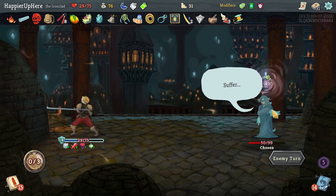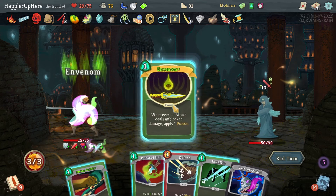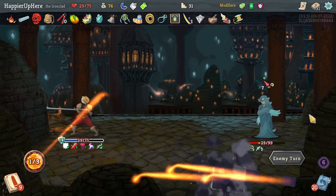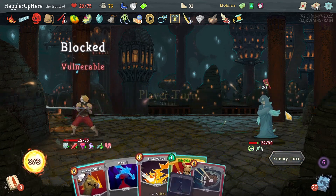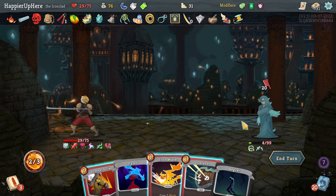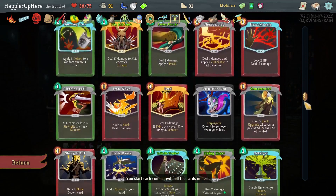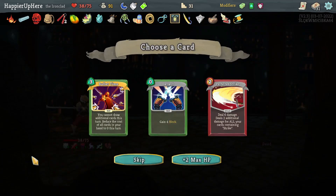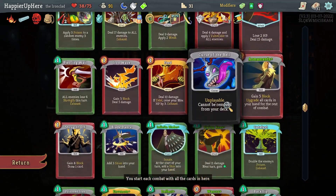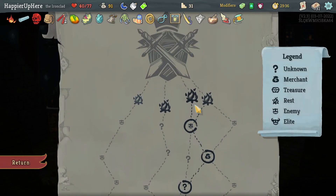Let's do Armaments, Flying Knee, and Blade Dance. Then another 10 incoming — probably fine to do Venom, then Poison Stab, Sucker Punch, and let's see what Backflip gives me. 20 incoming — let's do Die Die Die, Pommel Strike. Deflect, Perfected Strike, Bullet Time — I already have a Deflect, probably don't want Perfected Strike. Bullet time would only be useful on turn one. I do have a few high cost cards but I think Bullet Time is worth it — let me take the max HP instead.